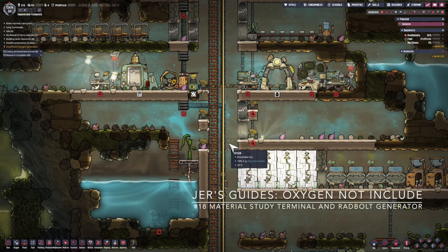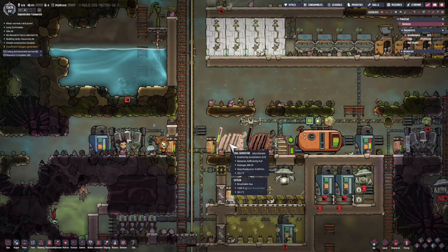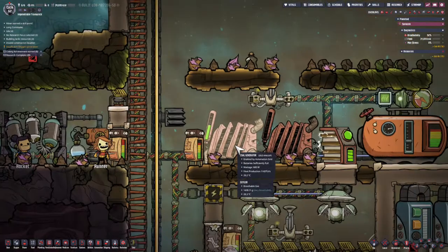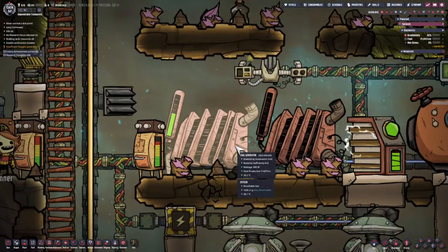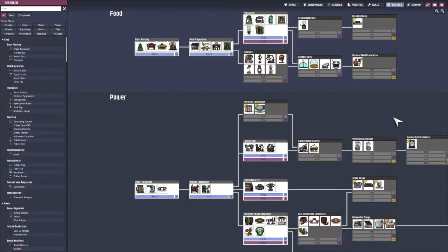This is Jarrett with another episode of me playing Oxygen Not Included. Today I would like to have a project where I build solar panels, and the reason for that is I want to stop burning through my coal. There is a problem — it's a little more complicated, so let me explain.